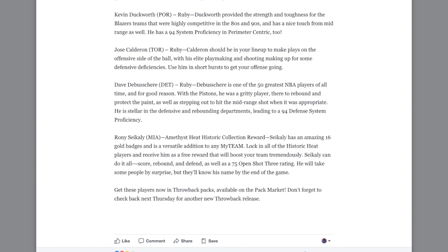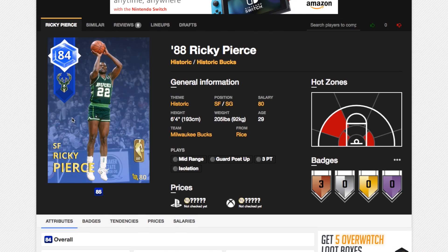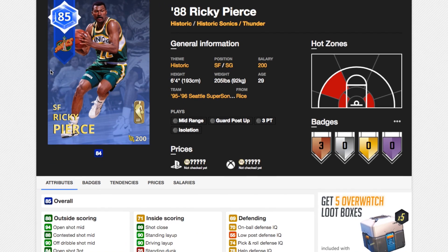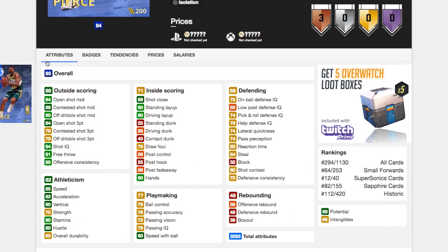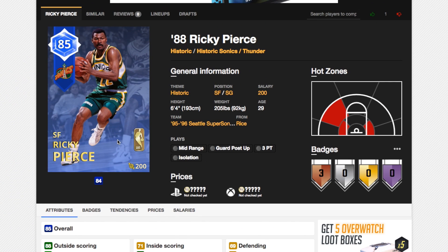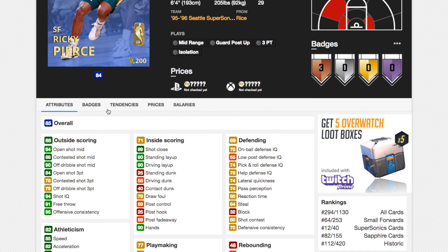Let's go over the players. The first one — I think it's genuinely just a typo — because they say it's Milwaukee Bucks Ricky Pearce. I'm 99% sure that player is already in the game with a salary of 80, so it's actually the other Ricky Pearce, which looks to be a better card. 84 open shot 3 — not bad at all. 94 open shot mid — really good. 85 speed, 82 acceleration, 79 ball control, and 70 on-ball defense — not great. Decent card. Not a great driving dunk, so if this is around the 8 or 9k MT mark, it could be alright, especially because of that mid-range shot.